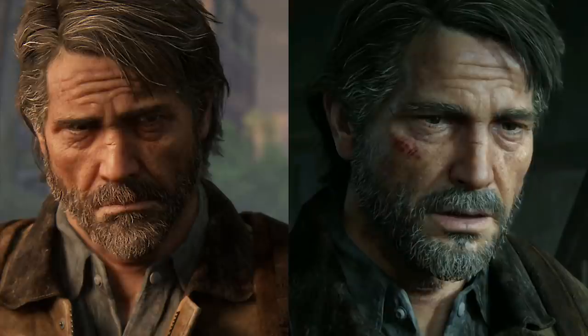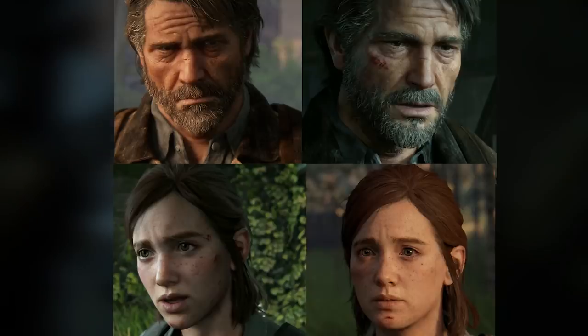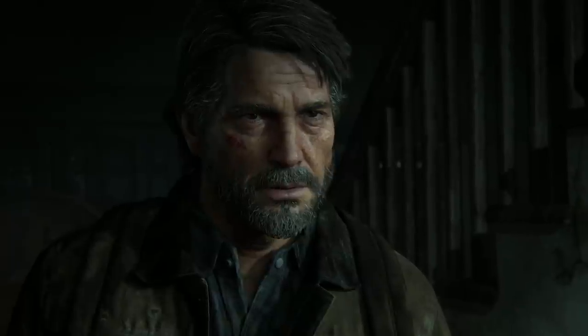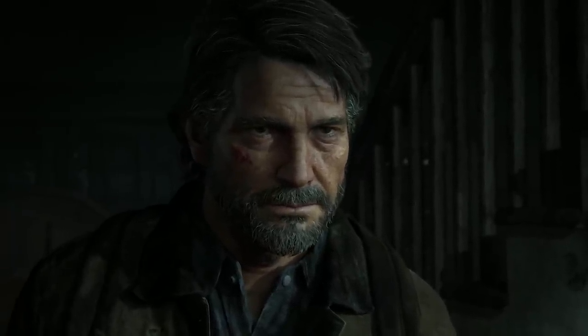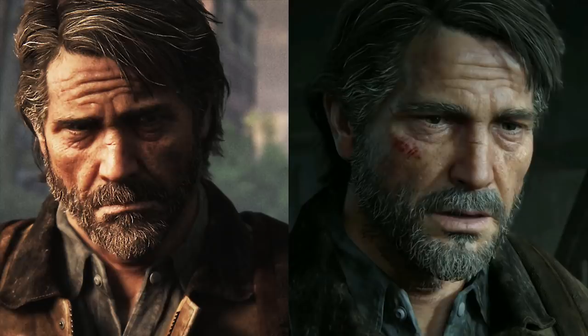So why do I think Joel and Ellie look different without it being a downgrade? The lighting — specifically how light is hitting the models. The environments are similar but the lighting looks different. In the release date trailer, the lighting has more contrast and a harsher light, which generates deeper shadows and makes the faces pop more. In the screenshots, the lighting is brighter and with less contrast, which makes them look different and not as crisp. If I adjust the lighting on the screenshot and increase the contrast, they do look more similar to the trailer.